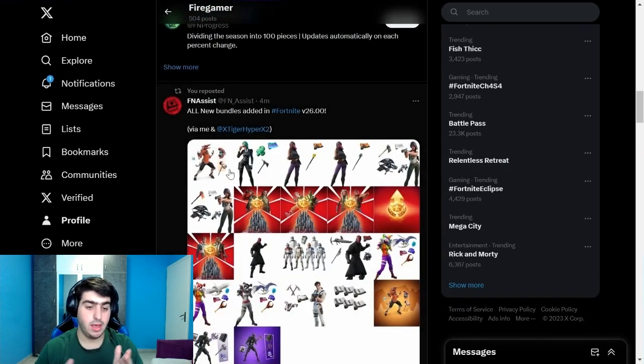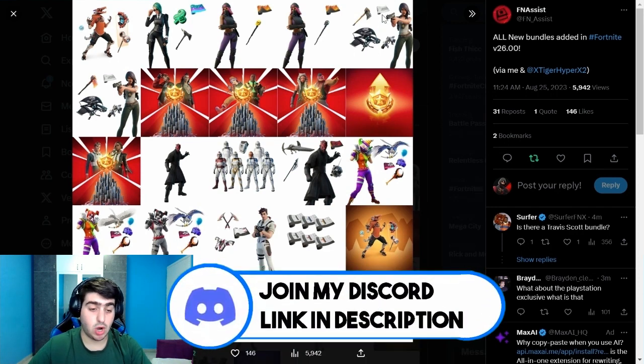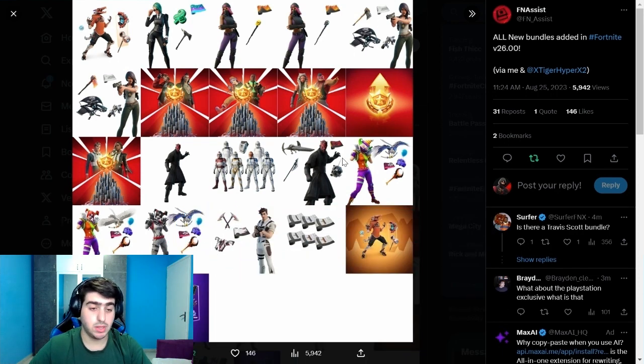Here are all the updated and new cosmetics. We can see the new Star Pack, the newest Save the World bundle, and the Star Wars skins — those are returning from the past and are basically filling up the shop. We can also see a couple of locker bundles.